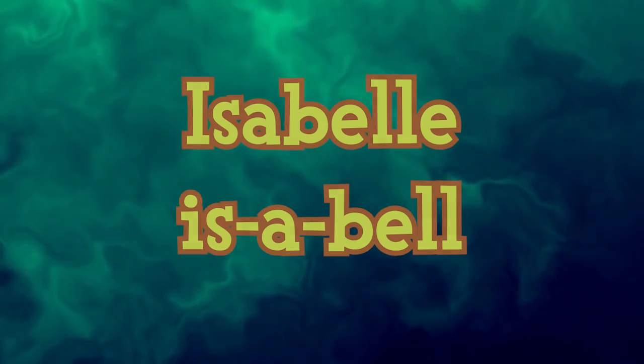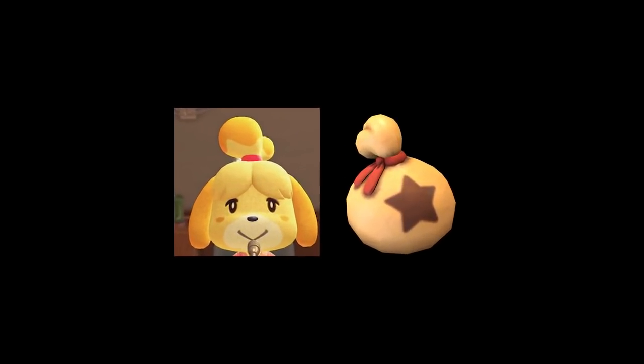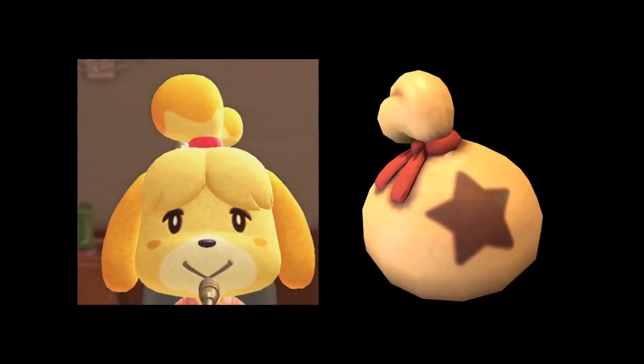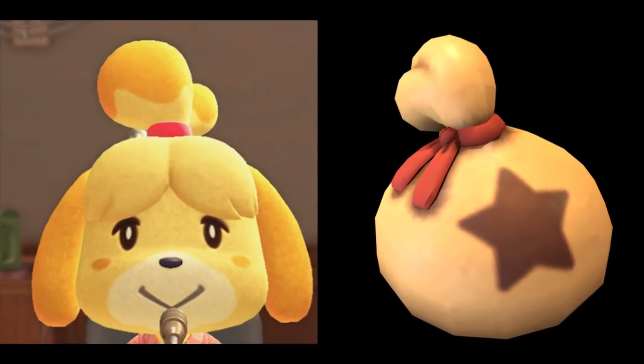Isabelle's design seems to be based on the bell bag in Animal Crossing, including the red bow tied around the bag. She also has a bell that jingles when she walks.